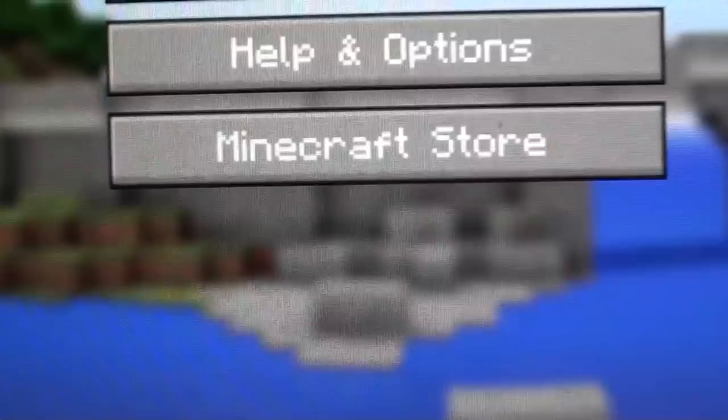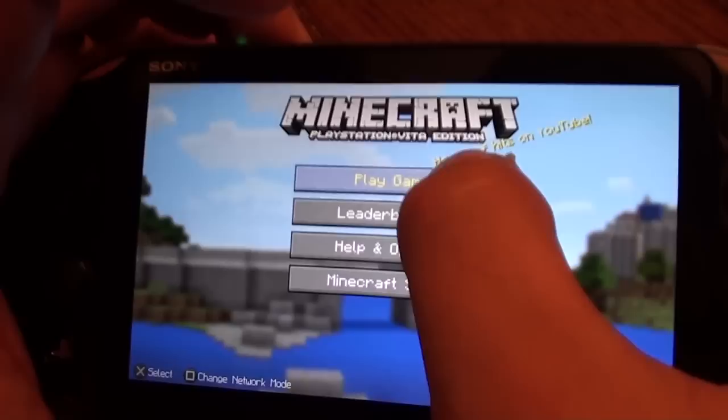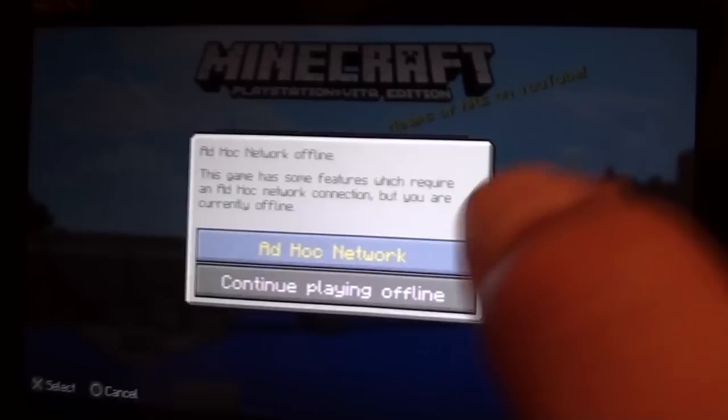Then do the same on the other console — go to mode and select ad hoc. Then hit Play Game. Here on this console, you also choose ad hoc. Play game, ad hoc.